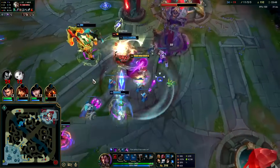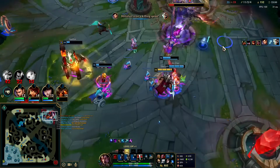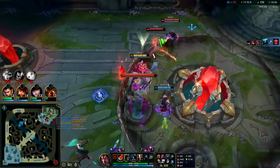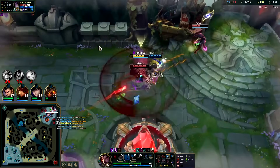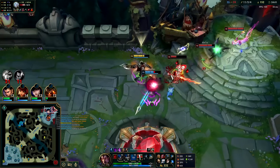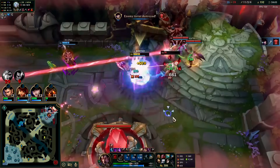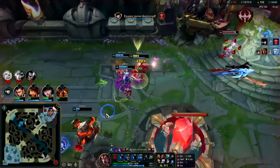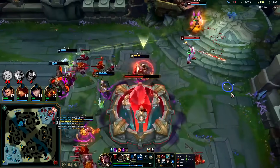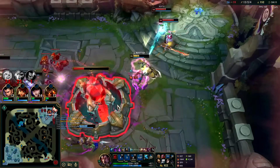Pulled her, auto Q, Stridebreaker — hooked her right out of her thing. I'm going to run her down, she needs to suffer. She flashed — what a turn! Boom, got it. We'll take it. Q, Stridebreaker — hit the base, hit the base!